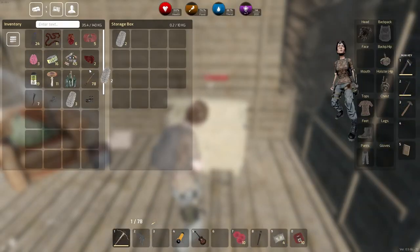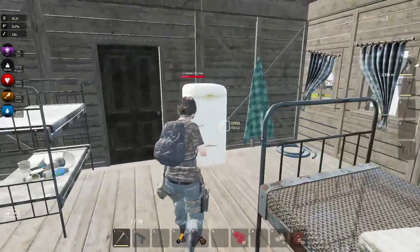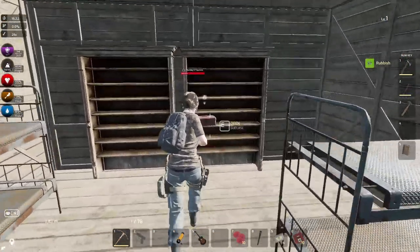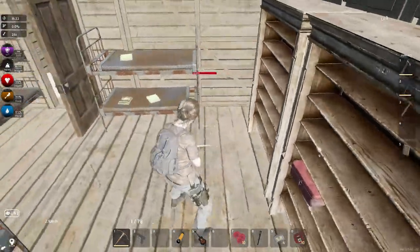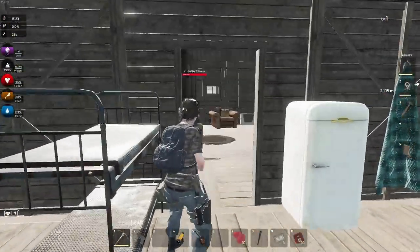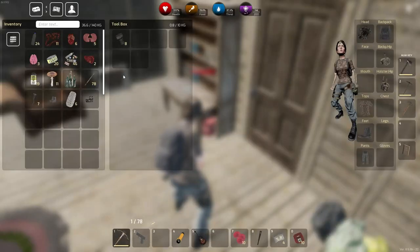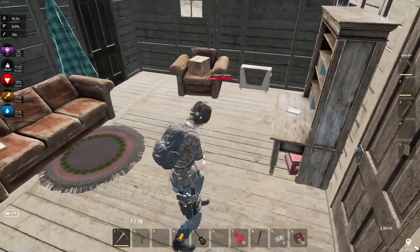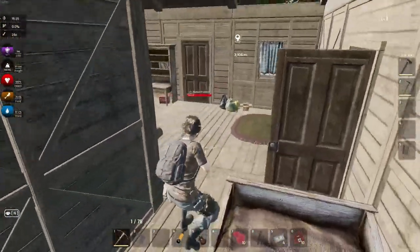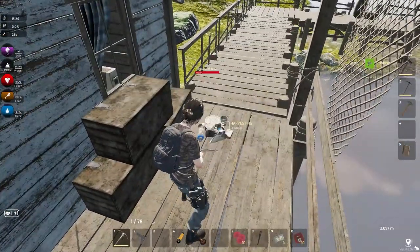We'll actually go inside because there are a few places you can loot inside the dock here. There's a crate — got some yarn in it. Got some sardines in there. More yarn — guess it's yarn day. Can't take any of those books. There's a crate here, got some screws, we'll take those. And this is the door that goes outside of the dock. We'll take this rubbish.